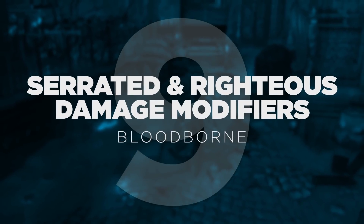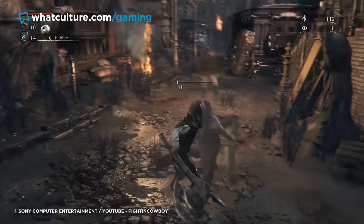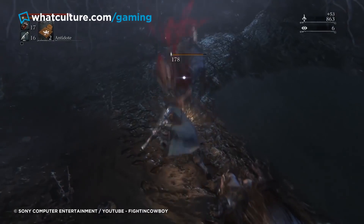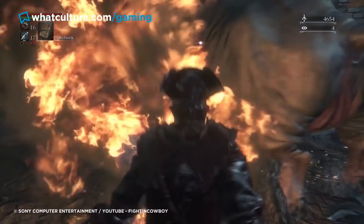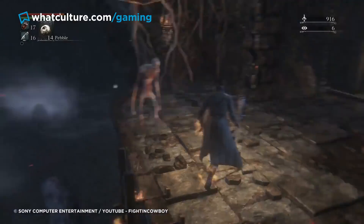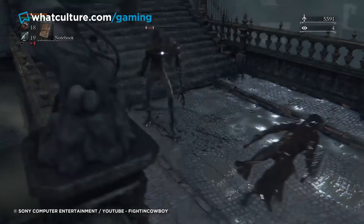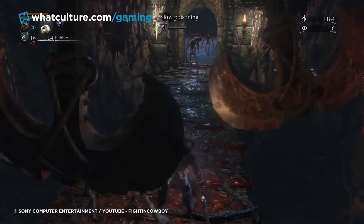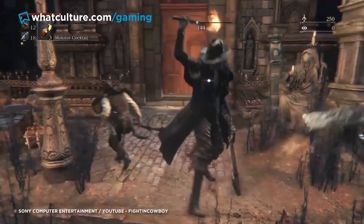Number 9: Serrated and Righteous Damage Modifiers — Bloodborne. FromSoftware's action RPGs are some of the most intricately designed games of their kind, such that the enthusiastic fanbase relishes digging as deep into the guts and meta of the game as possible. Bloodborne basically just leaves players to figure out things for themselves, typically through trial and error — a lot of dying. There is one significant mechanic, however, that is entirely internalised and never even hinted at within the game world itself: the secret Serrated and Righteous Damage Modifiers. Weapons like the Saw Cleaver and the Church Pick are serrated and will grant the player 20% additional damage against heavily transformed monsters.